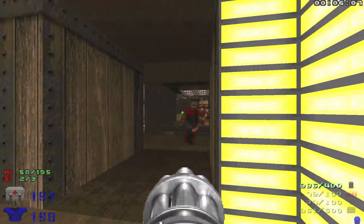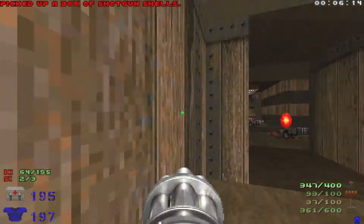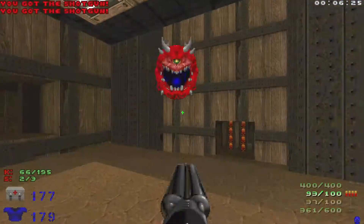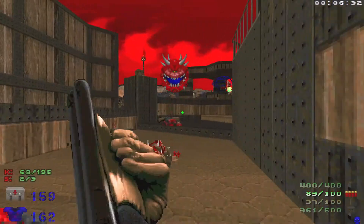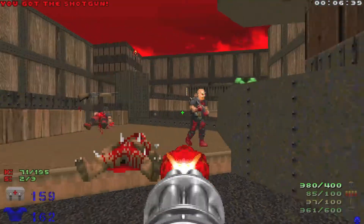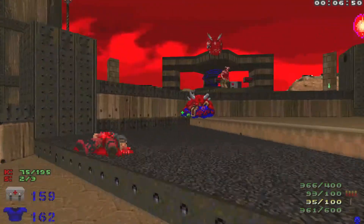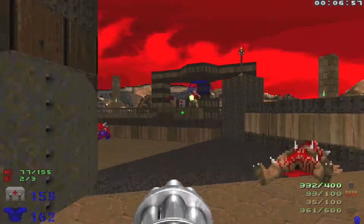Let's head through the blue bars. Get ready for a bunch of chaingunners, shotgunners, and some other baddies in here. Let's take out the revenant, take out all the shotgunners, and then watch out for some more cacos.